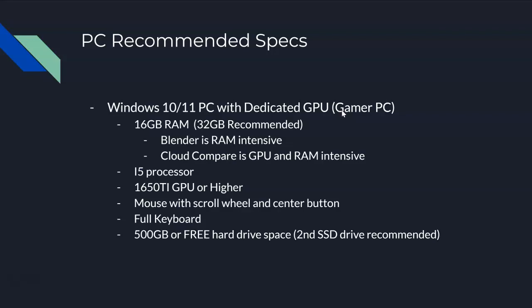What we mean by that is you need a gamer PC which has a dedicated graphics processor. 16 gig of RAM should work fine, but 32 would be my recommendation if you can. You can get away with 16. There are some programs like Cloud Compare where people with 8 gig of RAM definitely run into some problems. 16, you can work around it, but Cloud Compare is very RAM intensive and also requires a little bit of GPU horsepower.